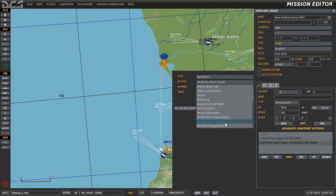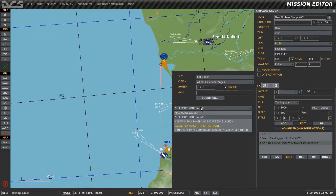In here we have five settings. The first is max range launch, where the AI will fire from R-Max — generally quite ineffective. Then we're able to see no escape launch zone, which is quite effective — this is what I used in the opening example. Then halfway between R-Max and no escape launch. We're also able to see random between max range and no escape launch, and the new default of launch by target threat estimate.